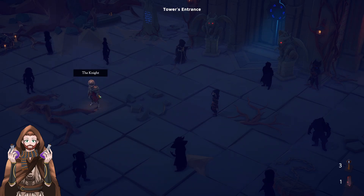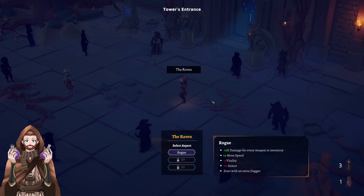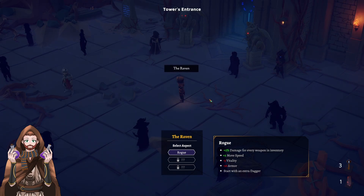So last time when we played God of Weapons, we tried out the knight, which is the basic character that we can start to play with. And today we are going to check out the raven, which is a rogue type of character. If you've seen my other videos, you might know that rogues are not my favorite characters gameplay-wise, but every single time I play a rogue in different indie games, most likely in hard survival games, the conclusion is: this is really fun to play.